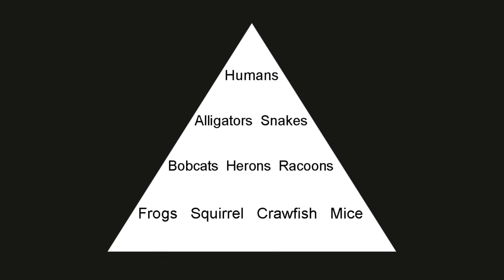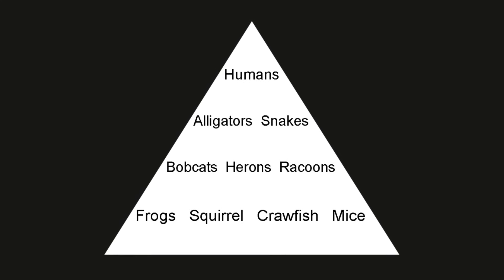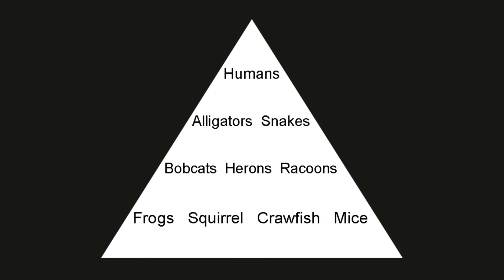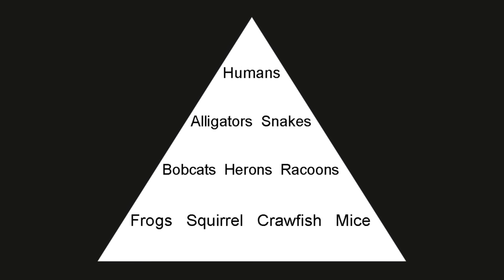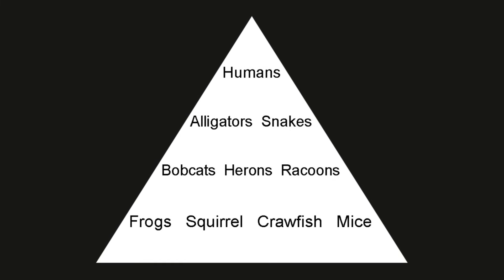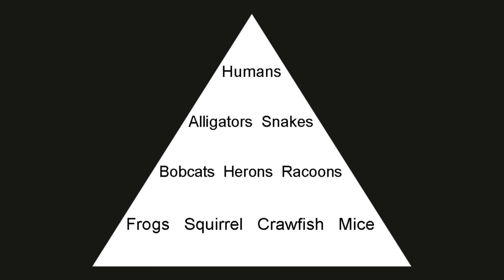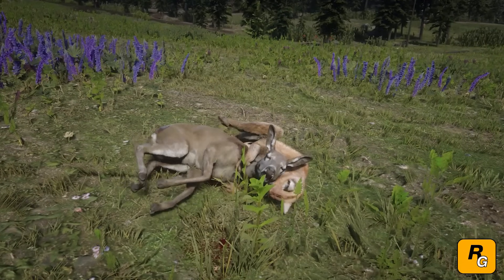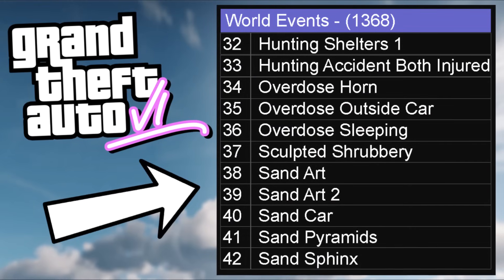Those are all the animals from the trailer — quite a few — but there's a lot more we know from the leaks. One leak showed a hierarchy of animals in the Everglades or swamps. Humans are at the top, then alligators and snakes — presumably that python, plus other snakes — then bobcats, herons, raccoons, and smaller animals like frogs, squirrels, crawfish, mice. They're more than likely going to interact with each other much like in RDR2, where bigger animals hunt smaller ones.